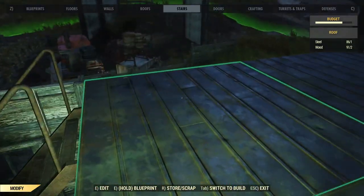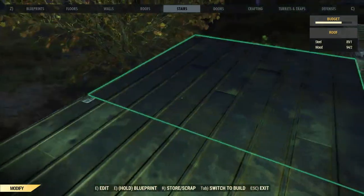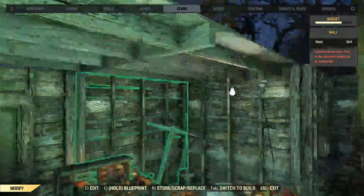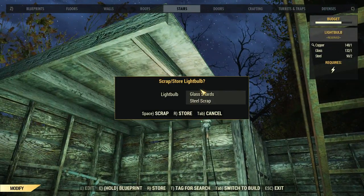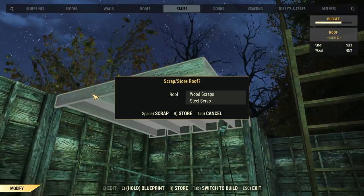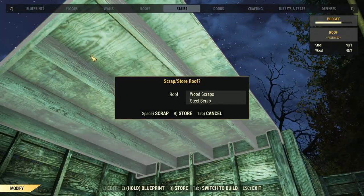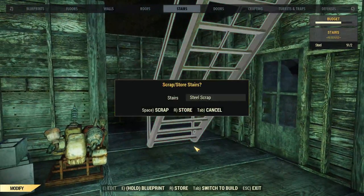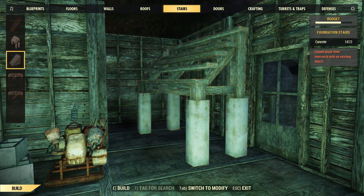I'm gonna go ahead and scrap all of this. Oh golly. I gotta move this or I can store that light bulb there — didn't I have two though? Kind of weird that it let me do that but no. Okay, anyway, store that too. Scrap that. I'm gonna go ahead and get rid of this. Scrap it. Okay, stairs.